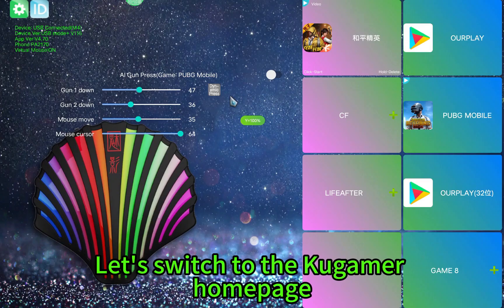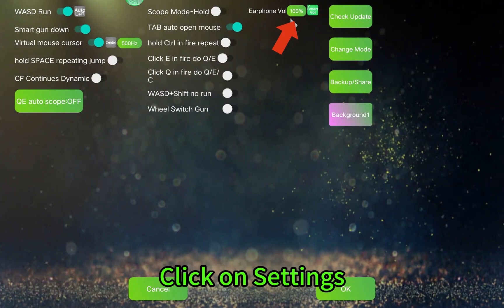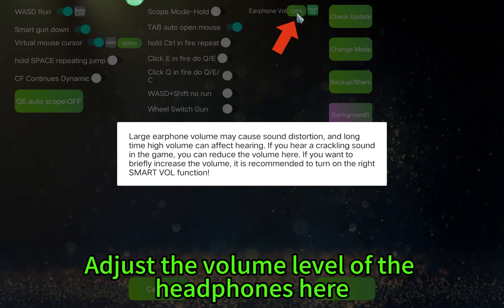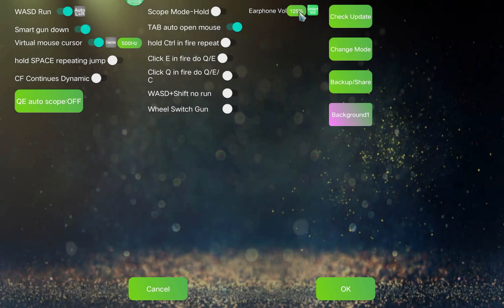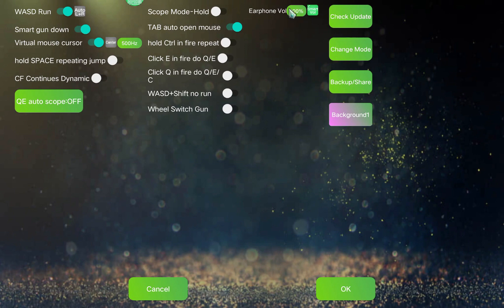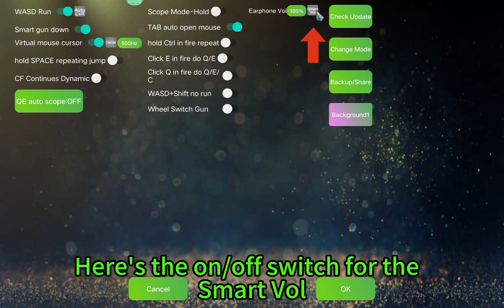Let's switch to the Kugumur homepage and click on settings. Here you can adjust the volume level of the headphones — the maximum is triple. Normally we'd be fine with 100%. Here's the on/off switch for the Smart Wall.